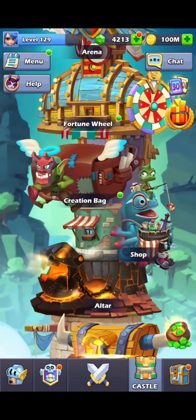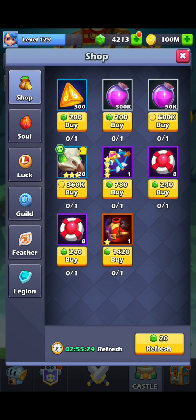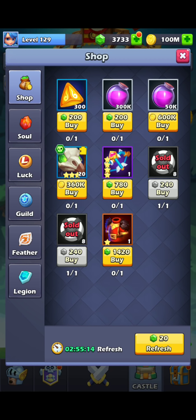The other way is in the shop. If you re-roll the shop a few times — I'm going to show you the luckiest shop I've ever seen: I've got two 10-packs right here. If you're low on tokens or need some desperately, you can refresh the shop for 20 gems. You can buy tokens from the shop a maximum of maybe 8 times per day. You'll probably never see more than 2 or 3 packs in a day at max.